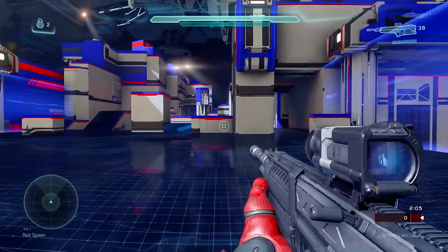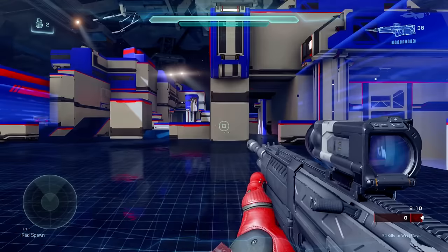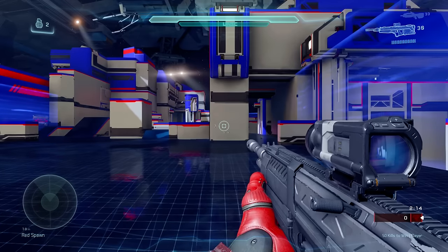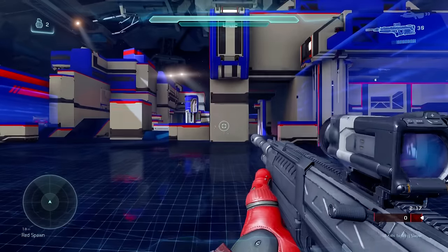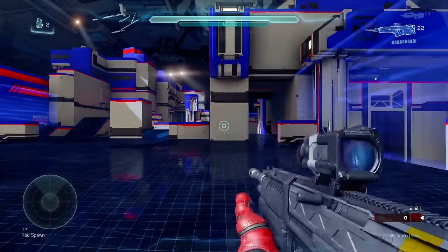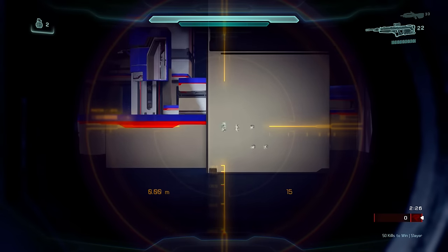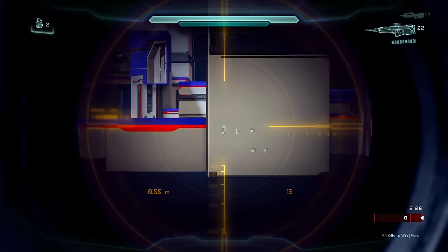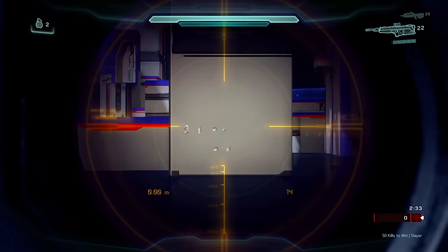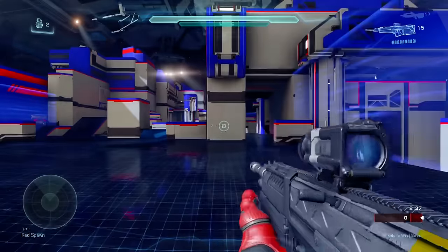Now let's talk about the DMR. The DMR is a single-shot rifle — the Sandsworth designated marksman rifle. Let's compare the fire here. You can see there's a bit of an up-kick for the recoil, but the spread is pretty much spot-on every single time. Compared to the Battle Rifle, which has a little bit of spread to it. With ADS it's really about the same thing — spot-on, pinpoint accurate.